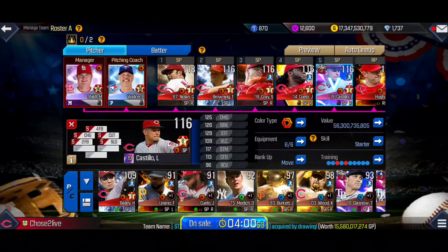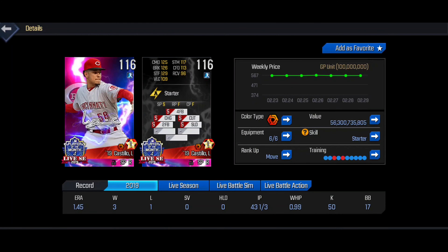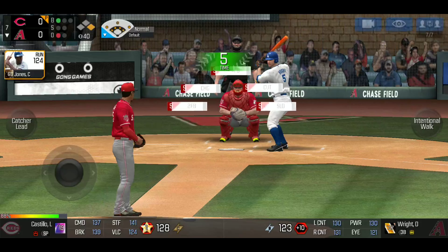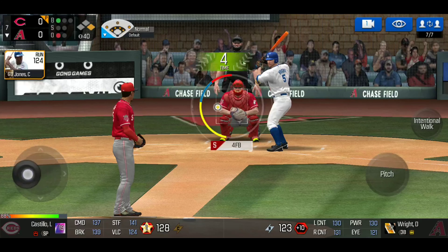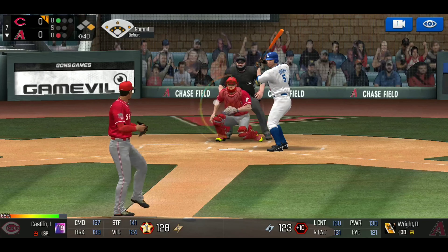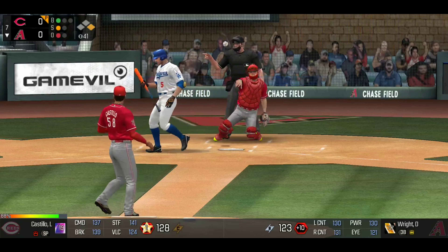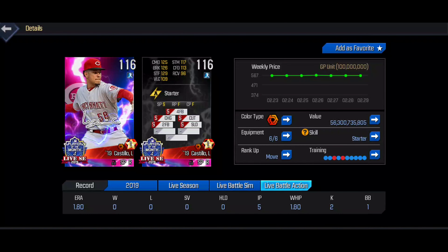Now we're going to talk about one of my favorite starting pitchers — Castillo. He has a four-seam fastball, cutter, slider, two-seamer, and changeup. We're going over all of his attributes so you have a better understanding of what each of them means and why you need to make them as high as possible. With command at 125, it holds the ball in the specific spot you want to place it — like painting that left outside corner. If you have a pitcher with lower stats, the ball can swerve left or right, which could be the difference between a walk and a home run.